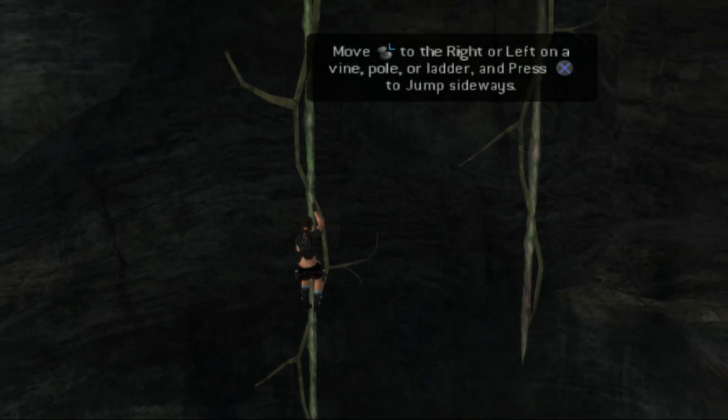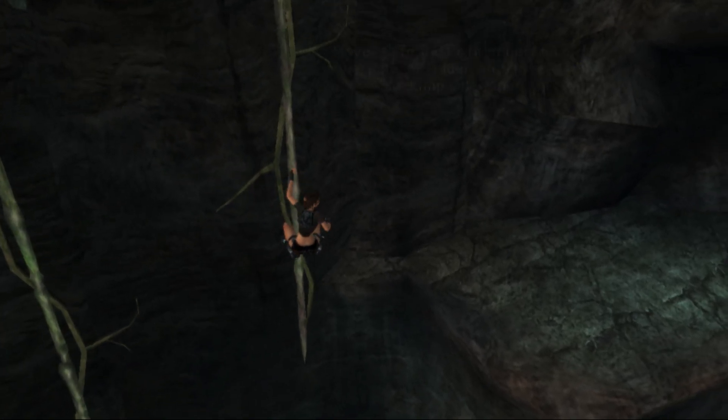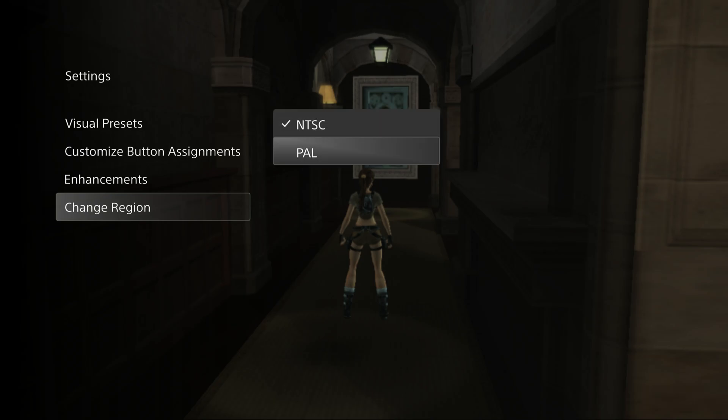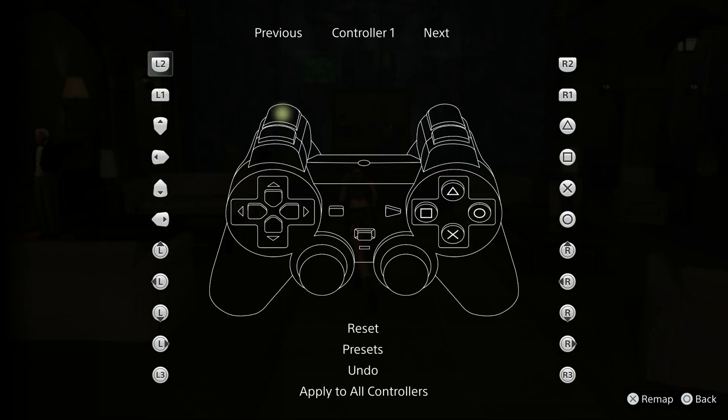Unfortunately it looks like Tomb Raider and Sly are both just running at 30 FPS, and oddly enough they do give you the option to play the PAL or the NTSC versions of the game. I'm not totally sure what differences that would make, but options are always good. You also get fully remappable controls, which is really sweet.